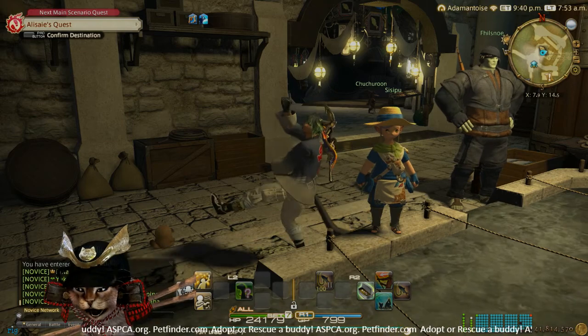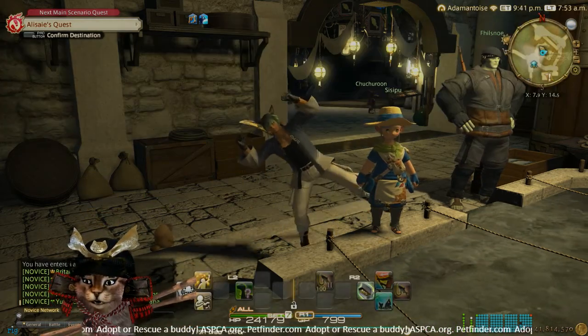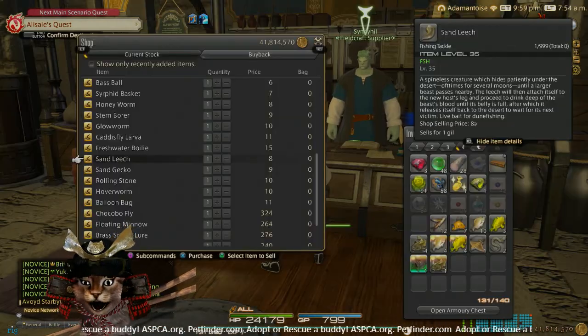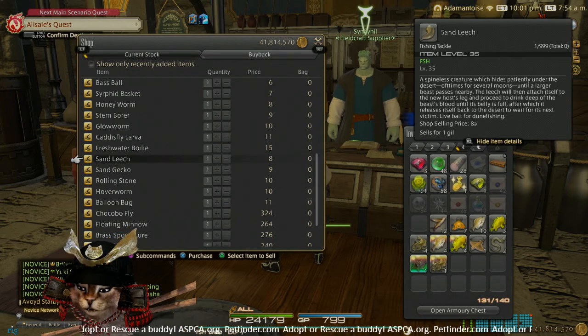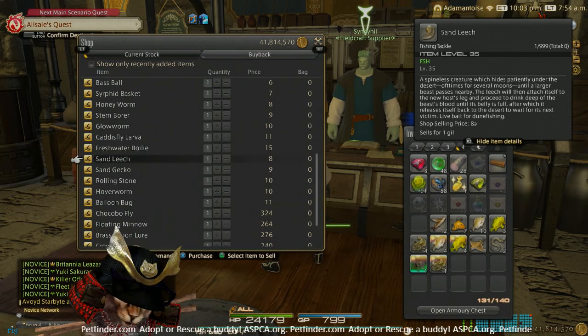First thing you'll want to do is talk to Sisipu as always — she's going to send you out to the desert. But before we go, we need to get our bait, so let's head on over to our favorite NPC for that. Over in Hawker's Alley, you're going to get over to Sein Heil — he's a field craft supplier. Now we've got three baits we can use for this.